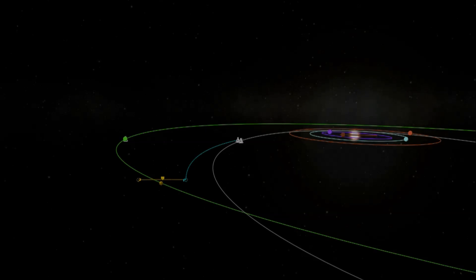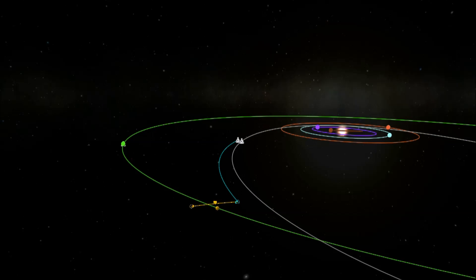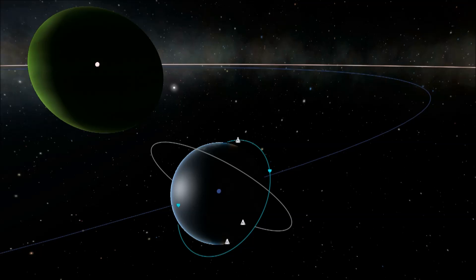So obviously, the way to get around this is to take two ships to Lathe. One is charged with turning up at Lathe, landing, rescuing the crewman, and getting back to orbit. The second ship just has to come along for the ride, wait for the first ship to do its job, rendezvous with it, and take the pilot from the first ship and the crewman we've just rescued all the way home.